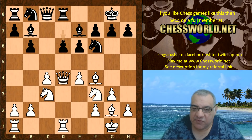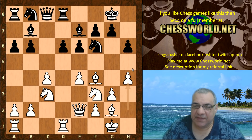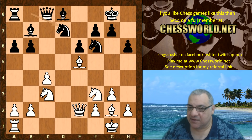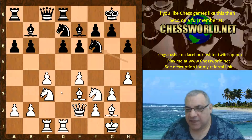Leela retreats the queen to d3. h6, and now puts the queen on e2. a6, h4 — this is a very interesting clamping move. What is this doing? Is this preliminary, setting the conditions for further space gain on the kingside? The energetic e5, although forcing, doesn't seem to give white too much — it just simplifies the position. White might have a small edge, but black's pieces and pawn structure are quite solid. So h4, we have Nh5, the bishop drops back, and now Nd7.